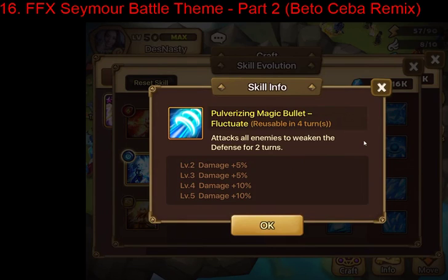For the second skill upgrades you have Fluctuate — an AoE defense break. The default already does a two-turn defense break; Fluctuate adds the AoE portion. This is good for PvP and also great for trash wave clearing in dragons or giants, helping defense break the waves so your AoE nukers kill them quicker. It can also help with photo farming if you care about that.